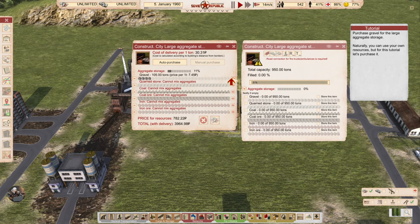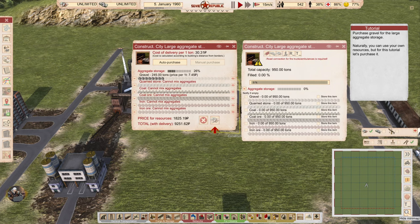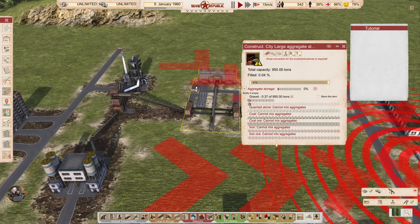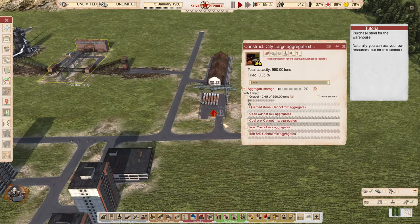Auto-purchase will automatically replenish the amount you have set when resources are consumed. The gravel costs 7 rubles per unit, but the delivery is expensive. We are in the center of the map, so the further away from customs you are, the more expensive the magical delivery becomes.